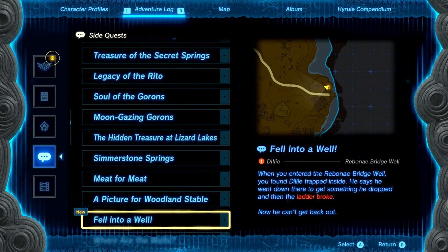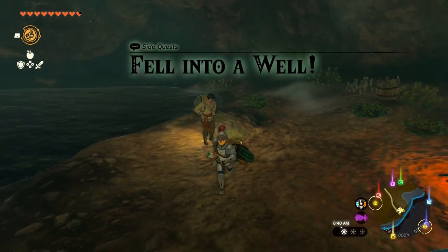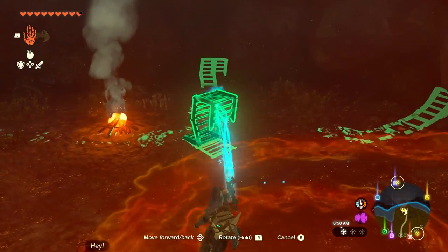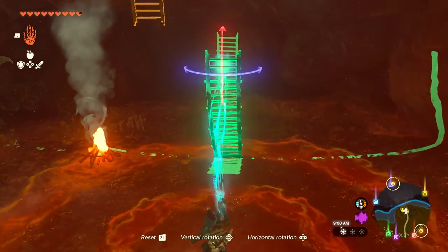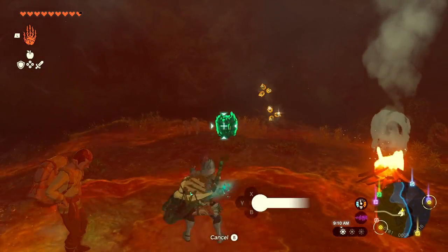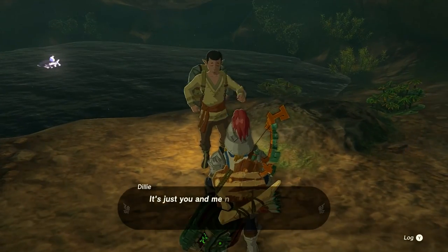Dilly explains his best buddy kept right on going without noticing he was stuck. He says the broken part of the ladder is still here, so it could technically be fixed — but the ladder is too high to reach. A quest begins: 'Fell Into a Well — you found Dilly trapped inside the Ribbonbridge Well. He dropped something, climbed in after it, and now the ladder's broken.' Let me grab the broken ladder piece with Ultra Hand and connect it.